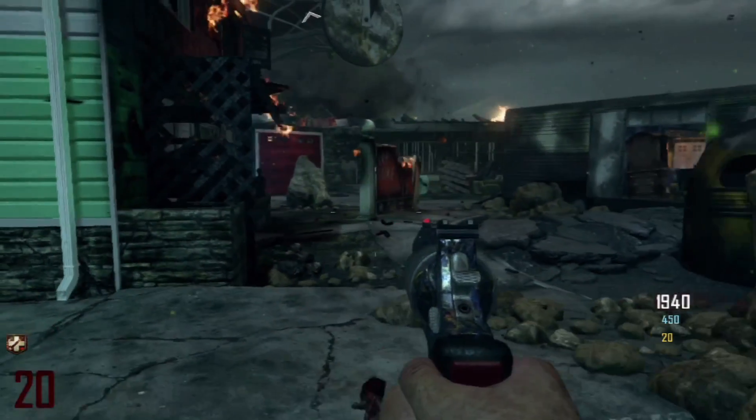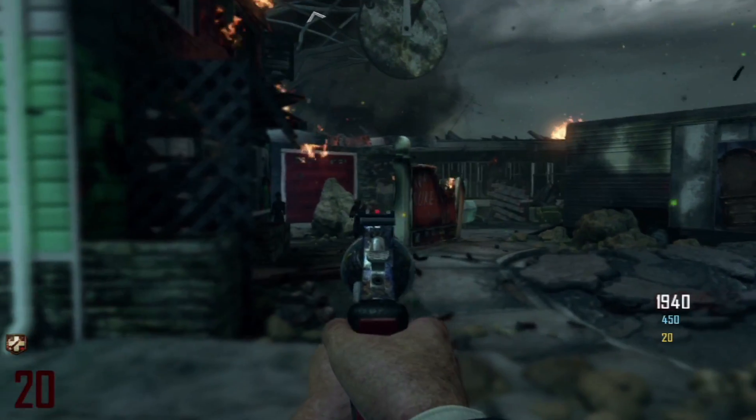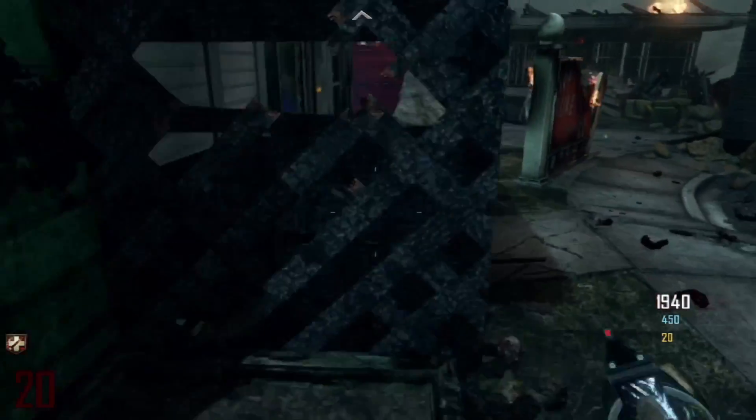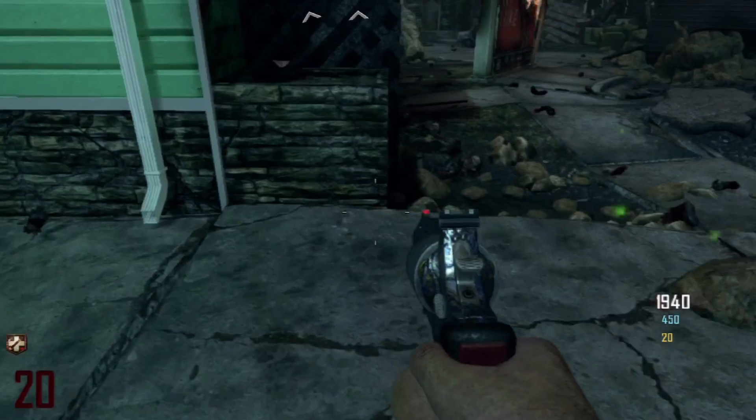What's going on guys, GeckoMods here, and today I'm going to bring you a glitch on Nuketown Zombies. This glitch is to get on top of the roof and get into different spots, barriers, and even forming a zombie barrier glitch so the zombies can't get you.